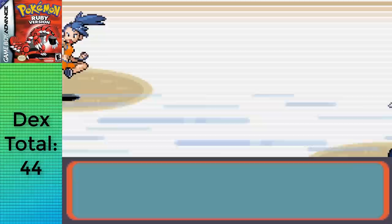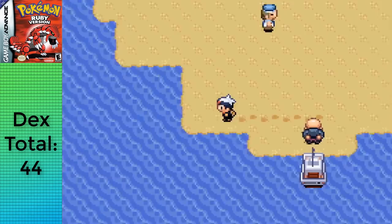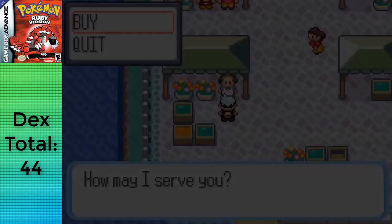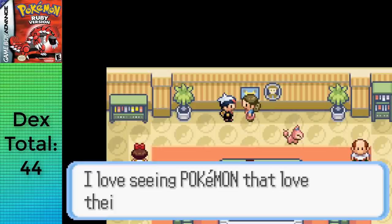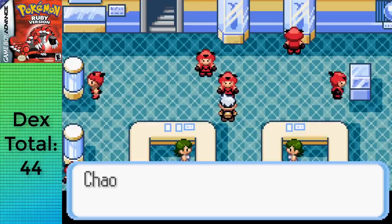I gave Tentacool the EXP Share, grabbed the Silk Scarf from Dewford, took out the gym trainers to get Tentacool some EXP, and headed to Slateport. I skipped the trainers on Route 109's beach for now and went straight to Slateport's market to grab 10 Zinc and 10 Protein — specifically for Crobat, since we need to get Zubat's friendship up quickly. We want Golbat to evolve into Crobat at level 23, right after Zubat evolves into Golbat, also helped by the Soothe Bell available in Slateport's fan club.